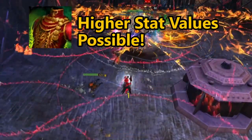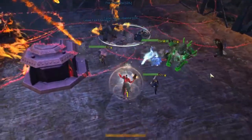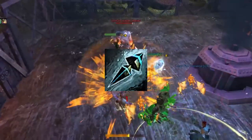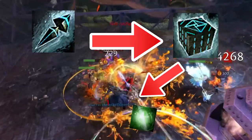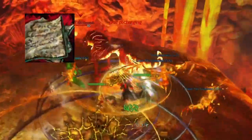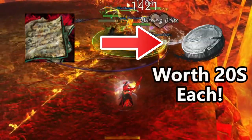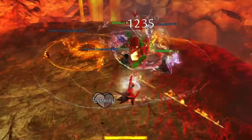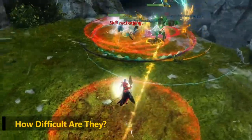Ascended-level gear has the highest stat values possible in the game, meaning it can be considered the best gear. Fractals also drop fractal encryption keys which can be used to open fractal encryption boxes. These drop some agony infusions as well as a lot of junk — but that junk can be sold to vendors for easy gold, not to mention it can drop great crafting material and even recipes for ascended armor and weapons.